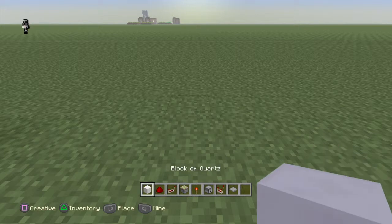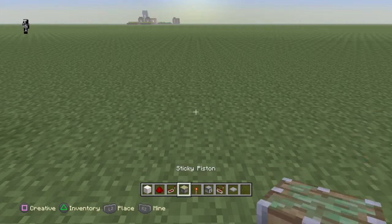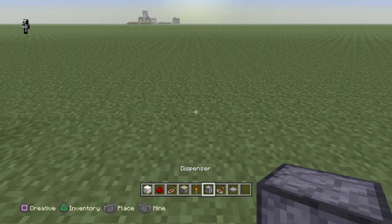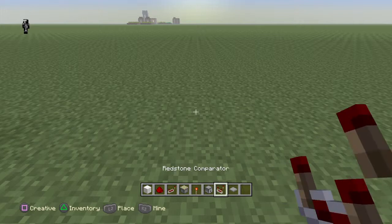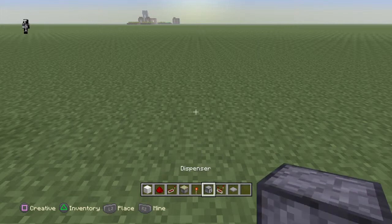What you will need is just building blocks of choice, redstone dust, redstone repeaters, sticky pistons, redstone torches, dispensers, one comparator, and pressure plates.